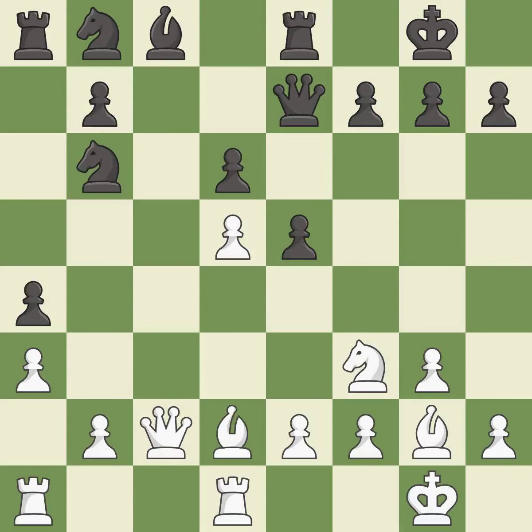This threatens to kick a knight — it is best. This allows the opponent to kick a knight; it is an inaccuracy. This ignores an opportunity to kick a knight — it is a mistake. This defends the attacked pawn; this is the only good move. This threatens to force eventual checkmate — it is a great move.